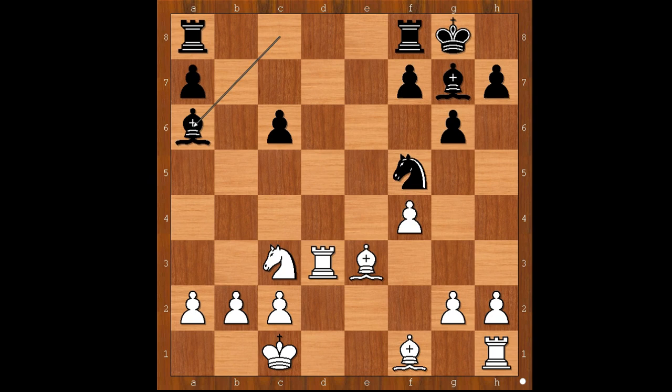Knight to f5, forking the rook and the bishop. Rook to d3. Bishop to a6, attacking the rook. How to save the rook? How to save the bishop on e3? Bishop to c5. Rook for rook. Bishop takes on d3. Bishop takes on f8.